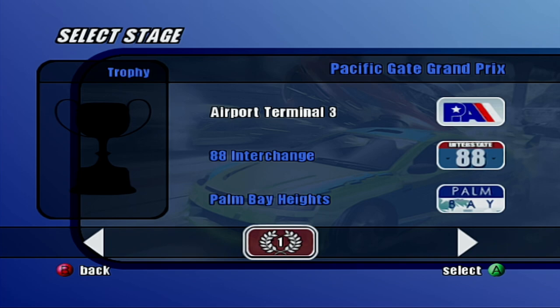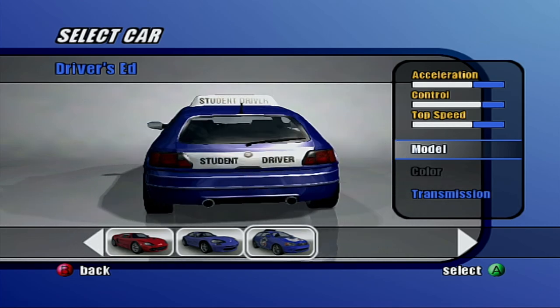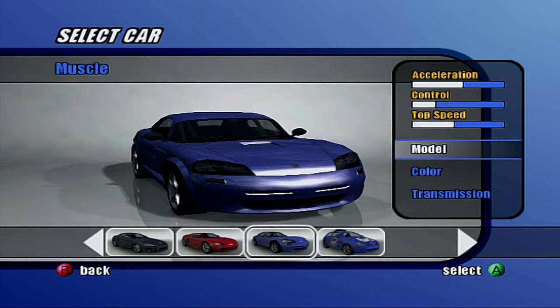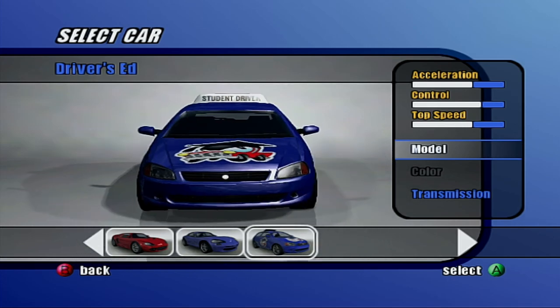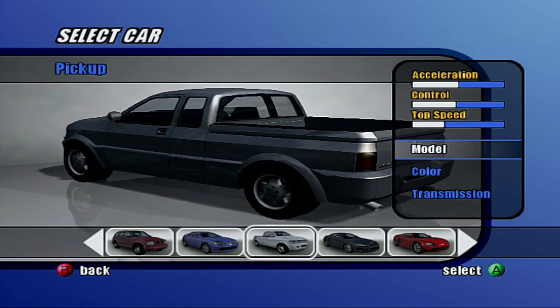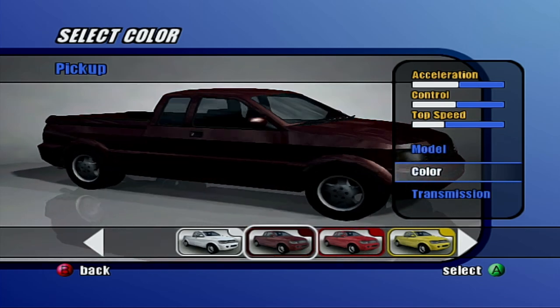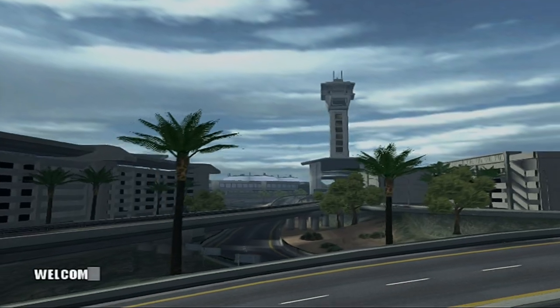Alright, we've got Airport, Terminal 3, 88 Interchange, and Palm Bay Heights. So I'm guessing this is a Grand Prix of sorts. I'm not sure how this works for the Championship, but let's get it started. We do have access to the driver's head car, which you get after completing Offensive Driving 101, but we're going to choose a different car. Acceleration and top speed is not that bad on this one - it is less than the driver's head car, but I think this car is the best. I don't know if I should start with the truck, but why not? This is my first time and we can always retry a race. Let's go yellow. Automatic - I could go manual, but this is my first time playing through the game, so here we go.